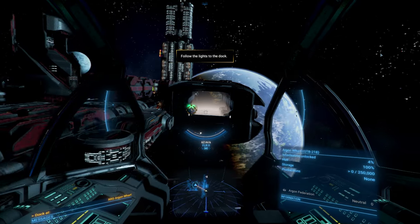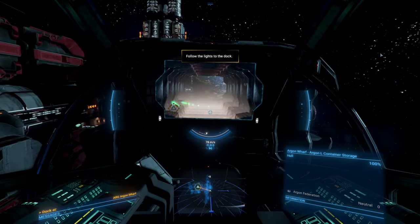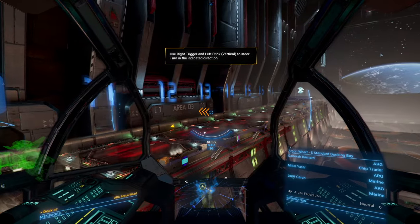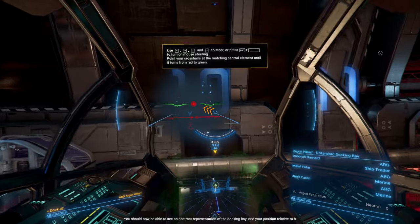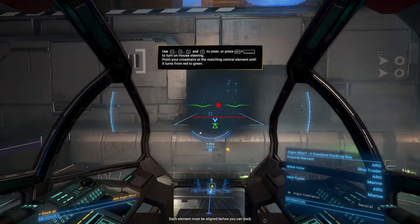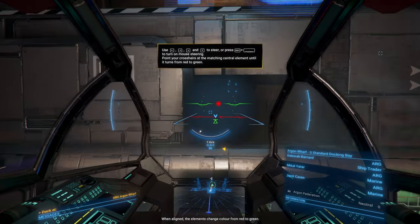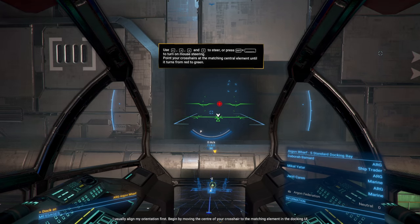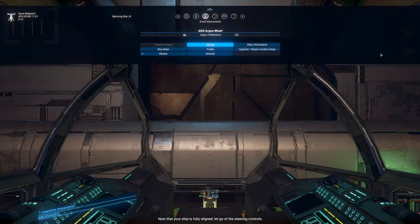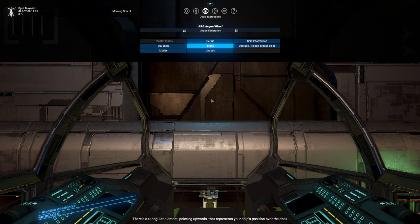We'll deal with that later. I didn't see landing gear. Turn your ship in the indicated direction. You should now be able to see an abstract representation of the docking bay and your position relative to it. Each element must be aligned before you can dock — when aligned, the elements change color from red to green. I usually align my orientation first. If you can afford them, there are software upgrades that make this process a bit easier.